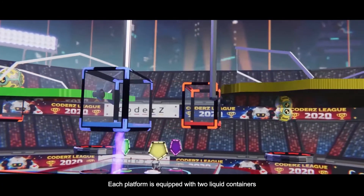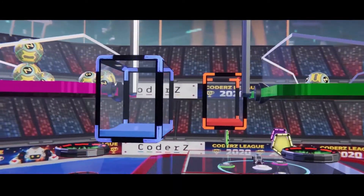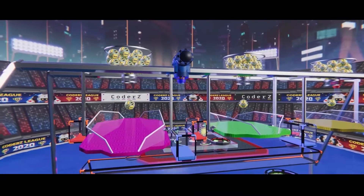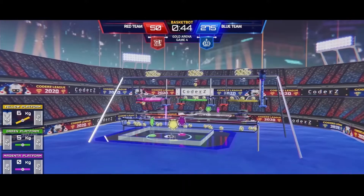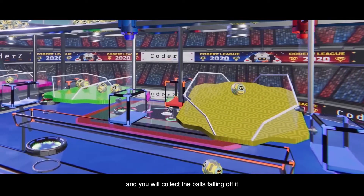Each platform is equipped with two liquid containers, one for each team. Pump liquid into your container to tilt the platform towards your basket. As long as your container is heavier than your opponent's, the platform will tilt in your direction and you will collect the balls falling off it.